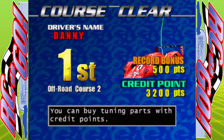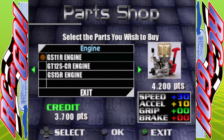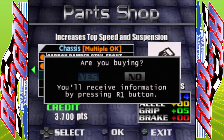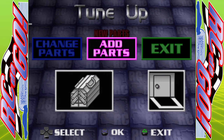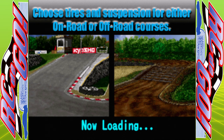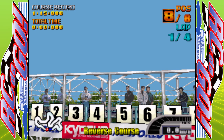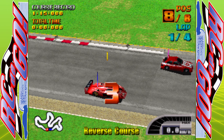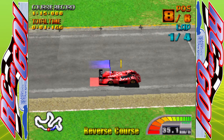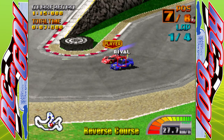There we go - boom. Fantastic. 3,700 in the bank. We'll go for the carbon upper plates, and then after that we'll get the other accessories as well - just to max that all out. Let's move on to the final group of races then - the last two we're going to do for this video. Tender Green Woods, course record 115 flat.